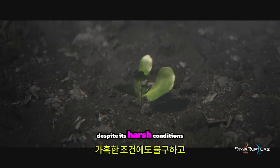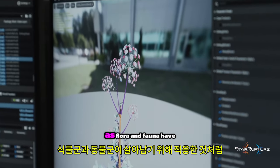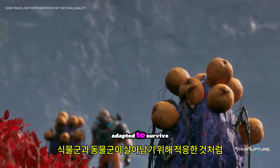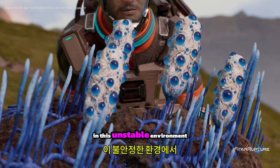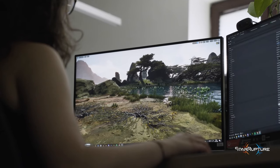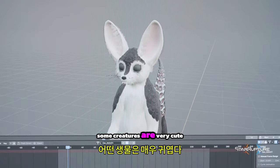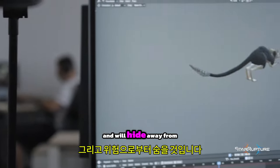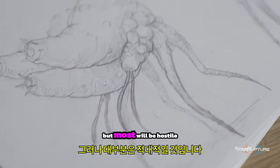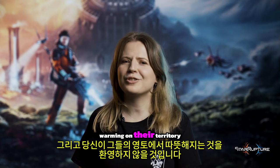Despite its harsh conditions, the world of Star Rapture is full of life, as flora and fauna have adapted to survive in this unstable environment. Some creatures are very cute and will hide away from dangers, but most will be hostile and will not welcome your entering on their territory.